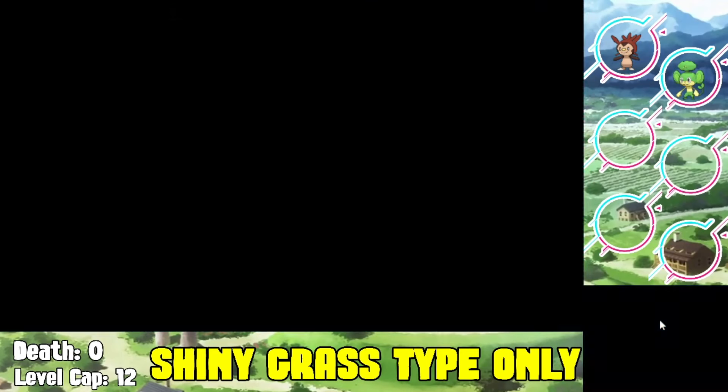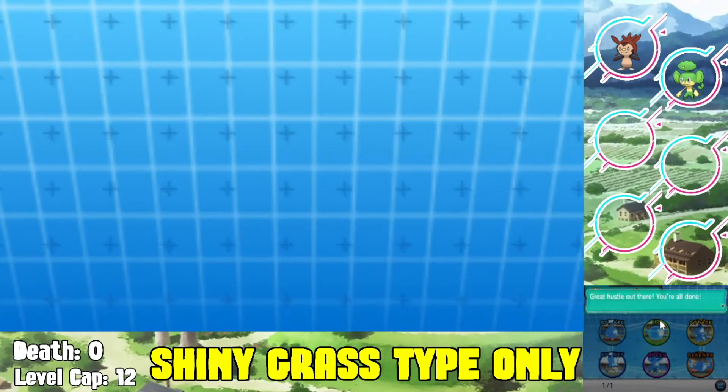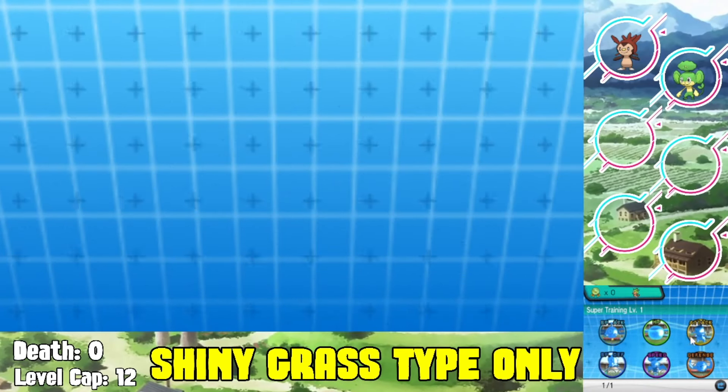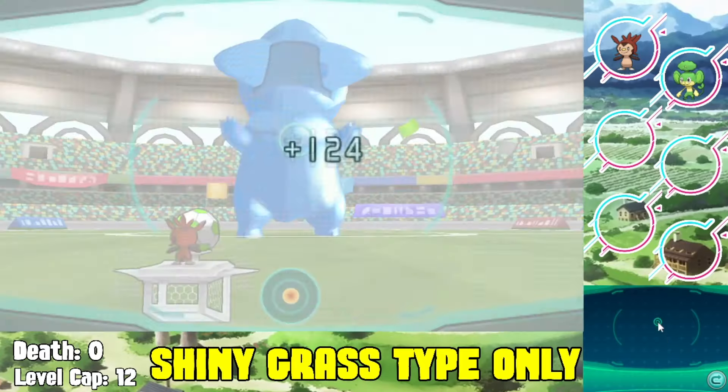We catch it and add it to our team. We're able to get the evolutionary stone really quickly - you just do the super training, and once you're done you unlock some extra levels that give you evolutionary stones. We're gonna need that eventually because there are a lot of grass type Pokemon that evolve through stones.